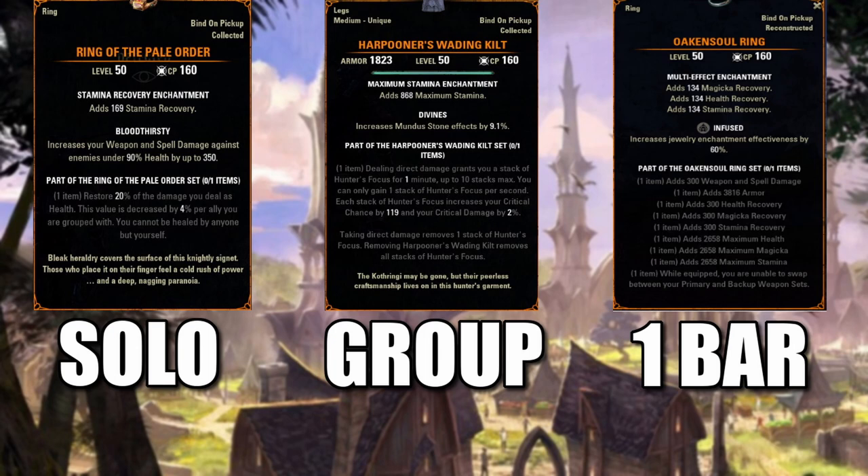Next on the list is something that's definitely made for group play, and that's going to be the Harpooner's Waiting Kilt. One item: dealing direct damage grants you a stack of Hunter's Focus for 20 seconds, up to 10 stacks max. You can only gain one stack of Hunter's Focus per second. Each stack increases your critical chance by 110% and your critical damage by 1%. Taking direct damage removes 5 stacks of Hunter's Focus, up to once per second.